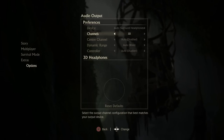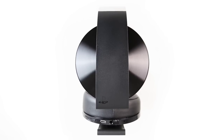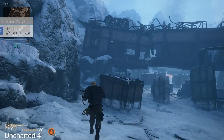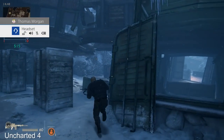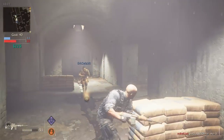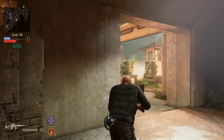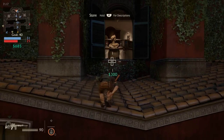Sony and Microsoft take two very different approaches to 3D audio with their respective consoles. The official Platinum headset on PS4, for example, is a premium set built with object-based 3D in mind. The sense of space is incredible in Uncharted 4 and plays well to the vertical climbing and shooting of the game. The problem is Sony's approach relies on proprietary tech — only a few games support it and it only works with this one expensive high-end set.